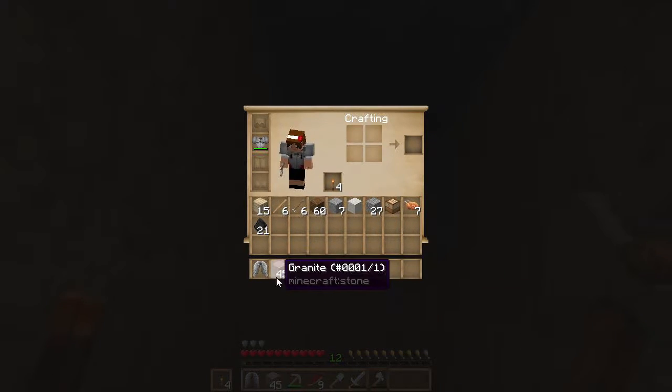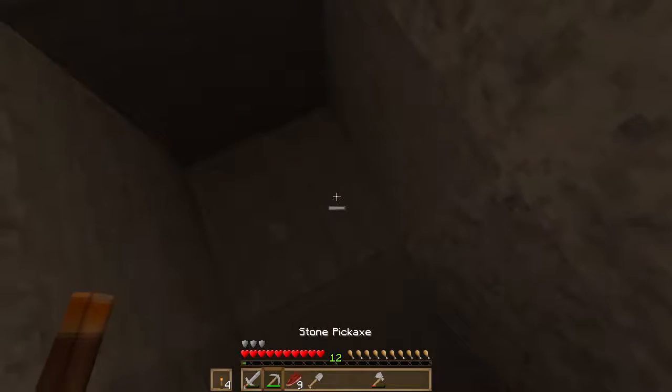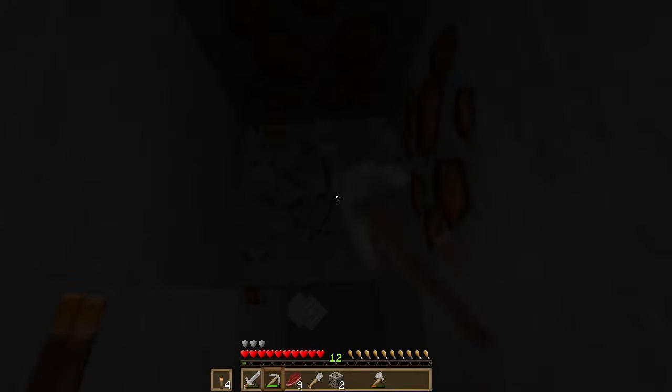I have all of that that I need. I don't need the elytra there. Let's move some stuff around. There we go, let's continue down. Now it would be great if I could find... I'm going to have to find a fortress because I'm going to need nether wart. Oh God, why did I choose that one? But it looked cool. Yeah, as I said, mistakes were made.